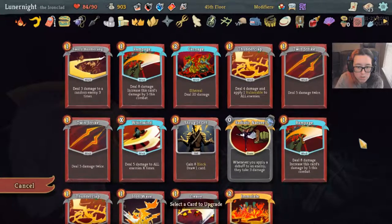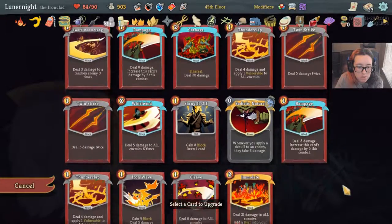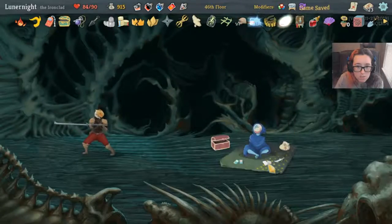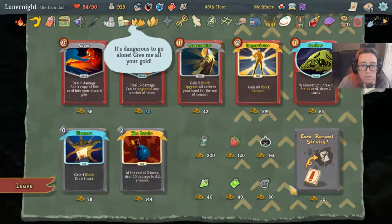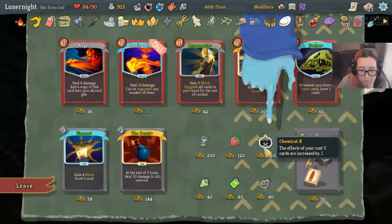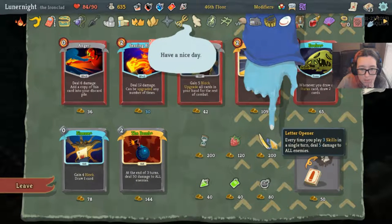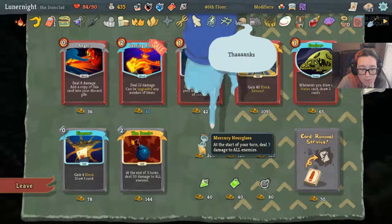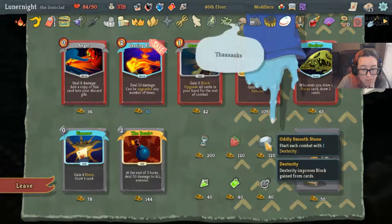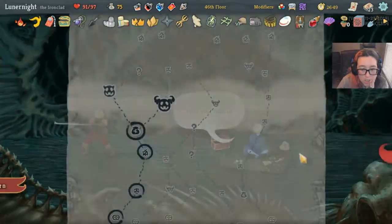What would I smith if I smithed a card? Probably Sadistic Nature since I started with it, but I don't really use it very much — it's just kind of some background damage. Honestly I'm good just digging up relics. Frozen Egg — a little late for that dude, but thank you. Sure, okay — yeah, yeah, and yes — thank you, appreciate it, bye.